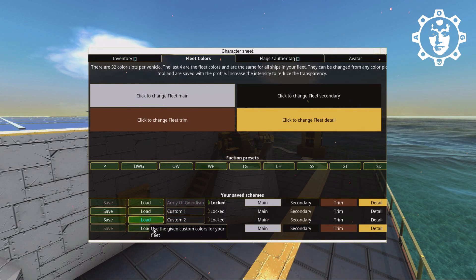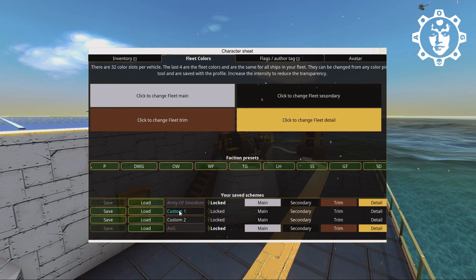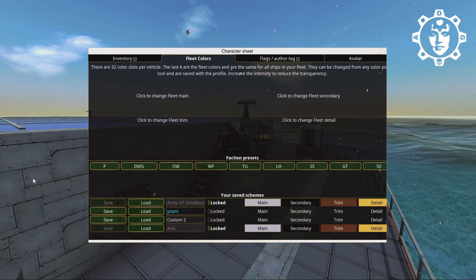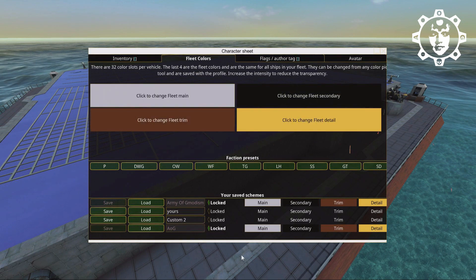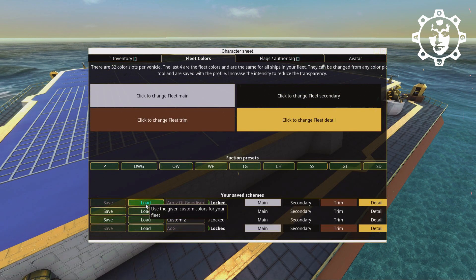And there we have it. You can then load this preset, and if you have another one — for example your own — you can load that to get back to your regular colors easily. Then simply click to load the Army of Jimmadesm scheme and you have our colors. Simple as that.